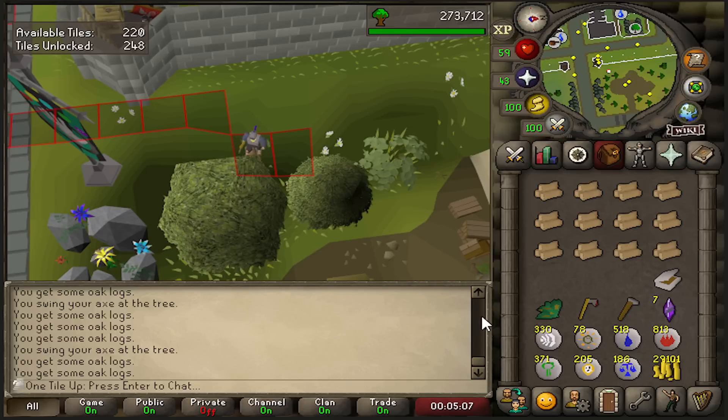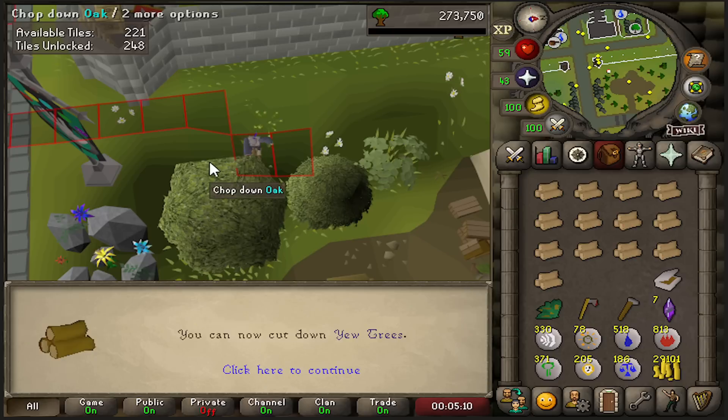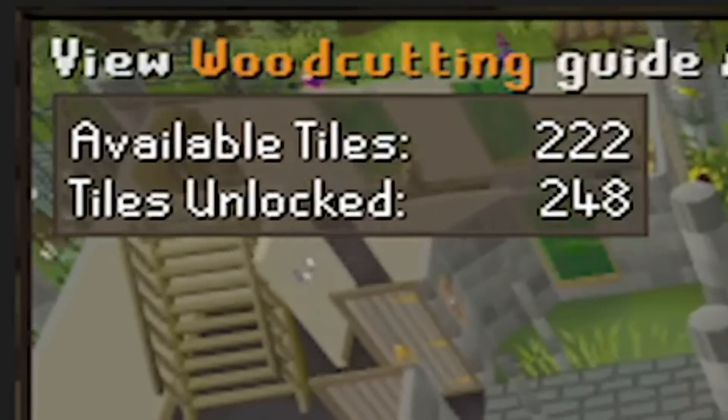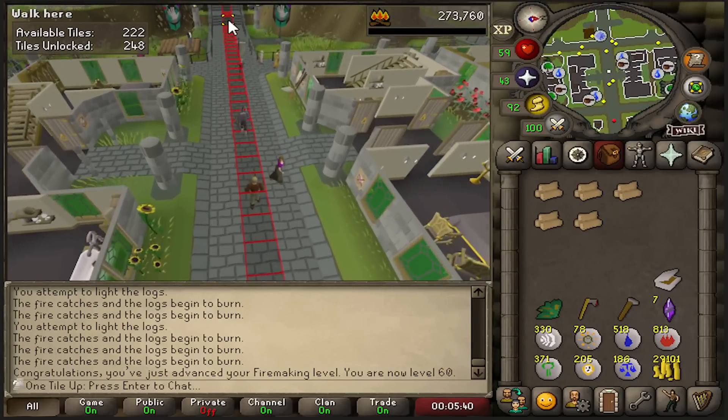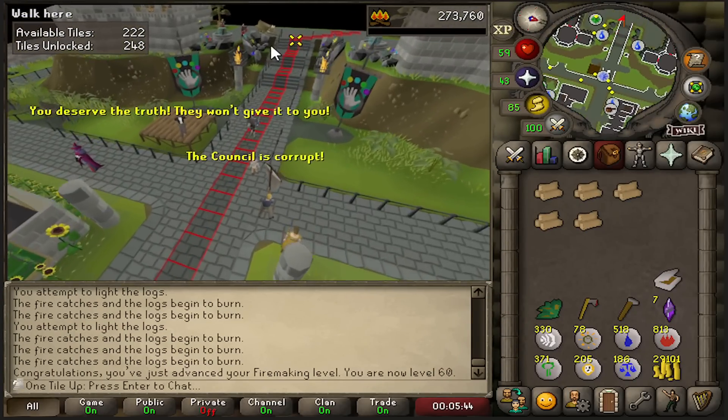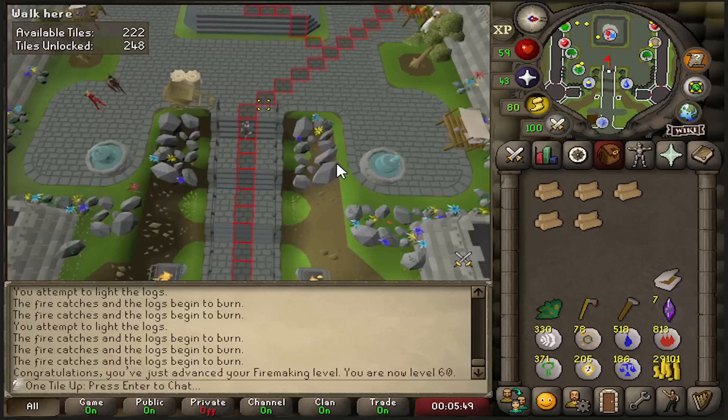While I was making that bit, I was woodcutting for like three days straight. 60 Woodcutting and 60 Firemaking as well. 222 total tiles — we need 178 more. It's time to move on to the next tile farm. Operation Tilepocalypse is in full effect.